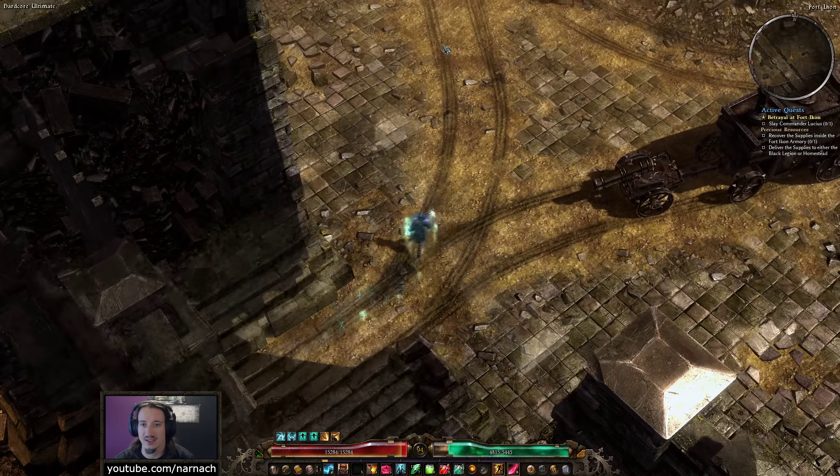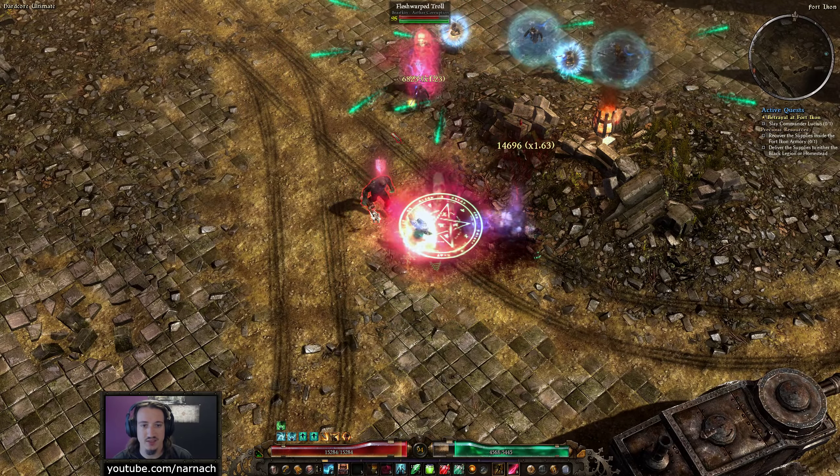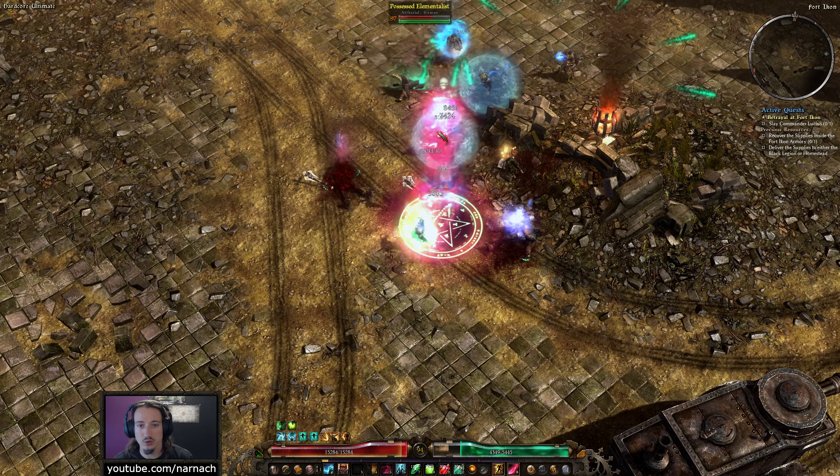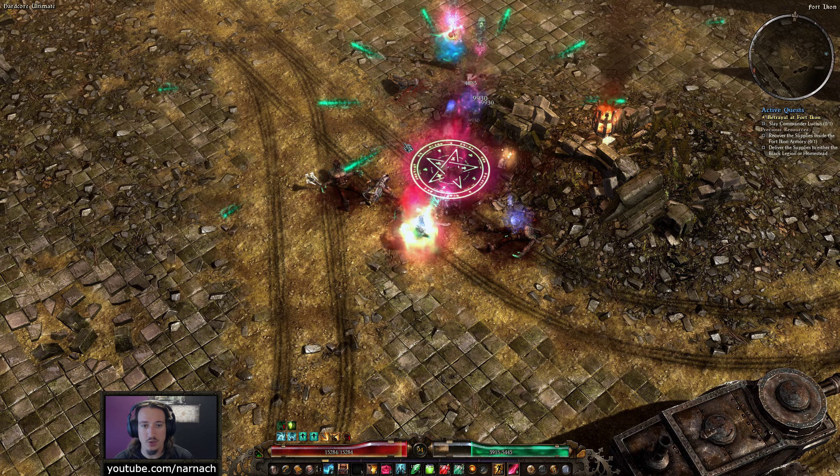Hello, Nana here. Welcome back to Grim Dawn. We're playing with a Drain Essence Death Knight on the Hardcore Ultimate difficulty. Today we're gonna go after Commander Lucius.